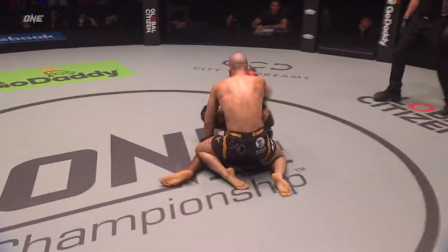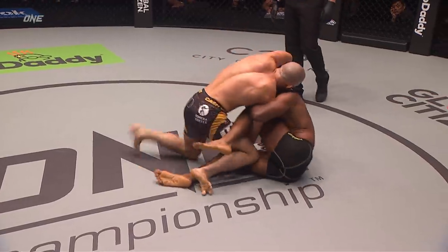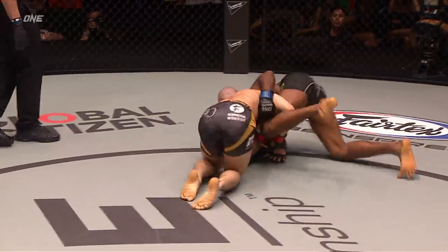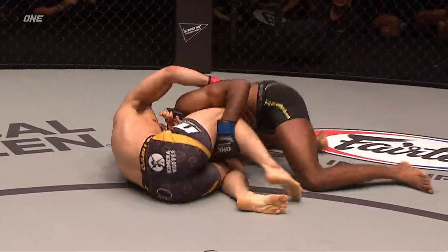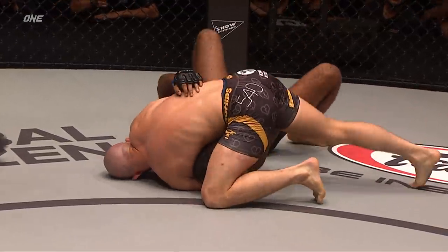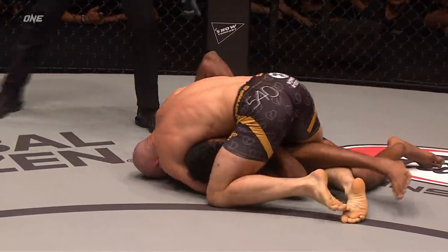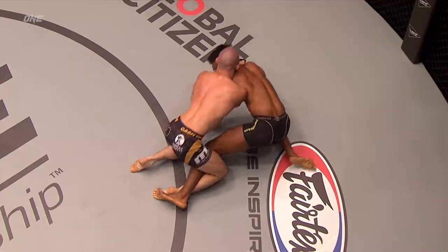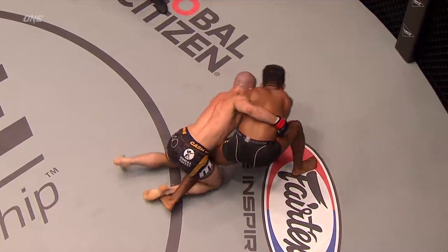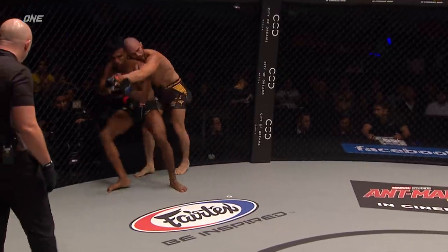Raju tries to take his head off with the roundhouse — now they're back on the ground. Tonin in top position. Tonin is a world champion black belt on the ground — that's a whole different level. Look how he cradles the leg and arm right there. Raju looks like there could be a choke in as he transitions into mount. Look how he wraps that leg up — that's a tight squeeze right there. He's going underneath the arm. So many possibilities available to Tonin.